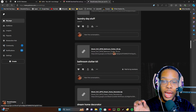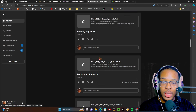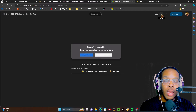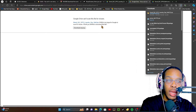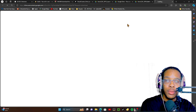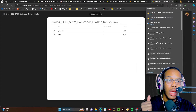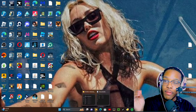I'm going to get bathroom clutter and laundry day stuff — these packs I don't think I have in my game. So what I'm going to do is press Download, then press Download Anyway. Look how quickly it downloaded. I'm also going to download bathroom clutter. Look how it downloaded. Look how simple that was. Now for your final, final step — are you guys following?